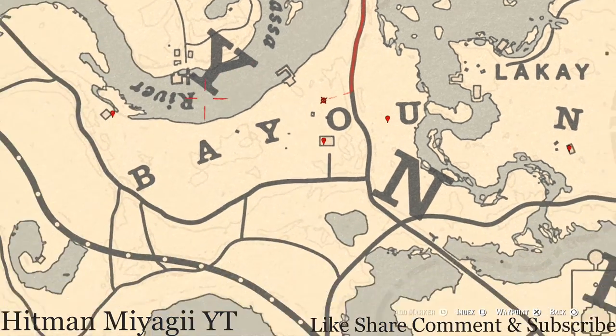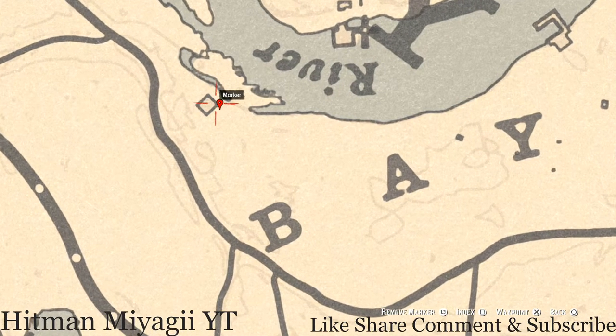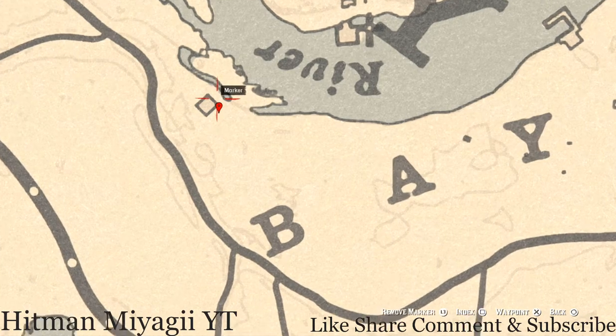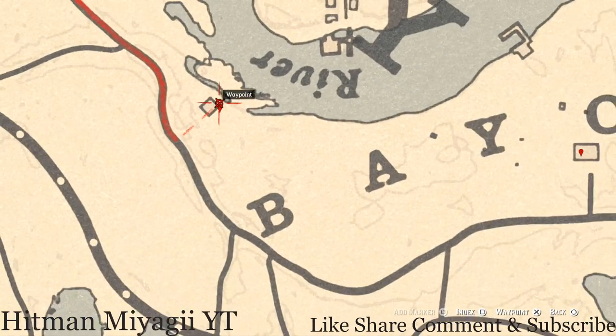Let's get over to the next marker which is on the back side of this moonshine shack. Right at this location you should see a dig spot. This dig spot has a random arrowhead - you don't need your metal detector for this one, but you do need your shovel. Dig it and that's what you will get. There's also a cardinal flower right behind the house as well if you want to grab that while you're in the area.